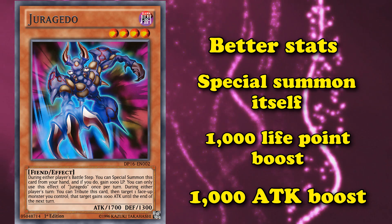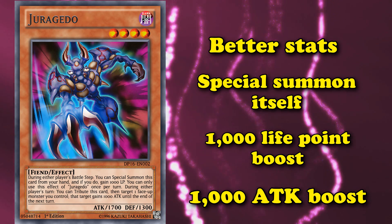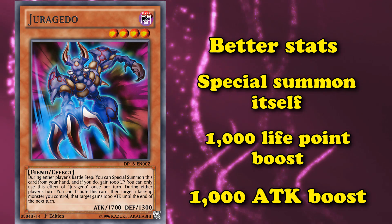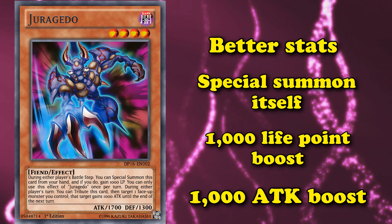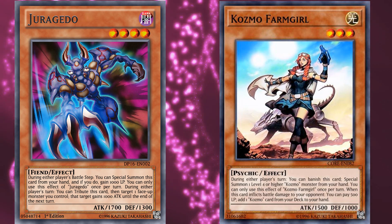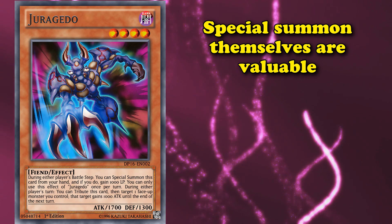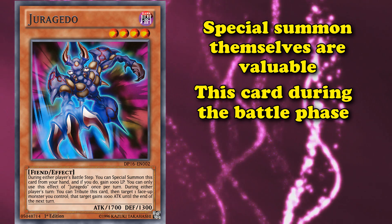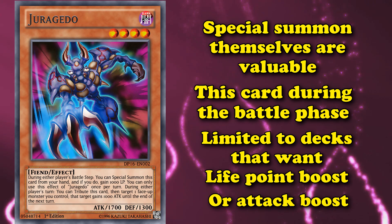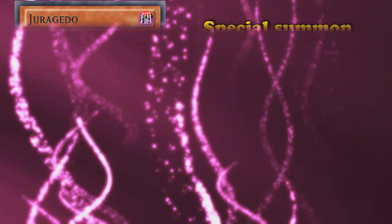That 1,000 attack boost lasts for two turns, until the end of the next turn. So if your opponent is trying to destroy this card with a card effect, you can tribute it in response to boost one of your other monsters' attacks for two turns. Or you can bring this card out during your battle phase, attack with it, and then give one of your other monsters a boost so it can attack over something else. This card actually saw competitive play during the early days of Cosmo decks, used to boost up Cosmo Farm Girl so it could use its effect to add Cosmo cards to your hand. In the current metagame, since this card can only special summon itself during the battle phase, it's almost exclusively limited to decks that actually want it for its life point boost, attack boost, or just the versatility of having both of those things plus decent stats on the board.